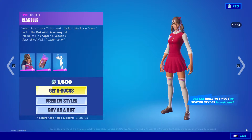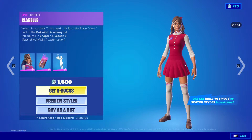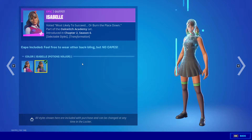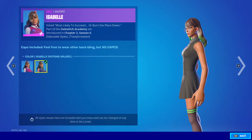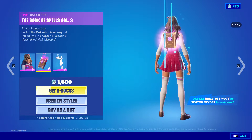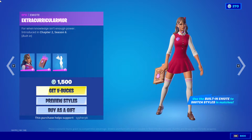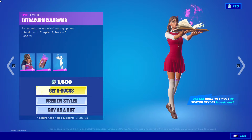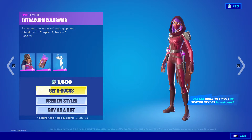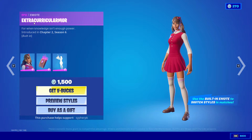She requires these two items. The Isabelle skin is also back, which you can unlock the Blisabelle and Chrisabelle versions right now — a really good skin. She also comes with a really nice built-in emote, a back bling the Book of Spells Volume 3 with two head styles, and the emote called Extracurricular, which gives her an amazing secondary style.